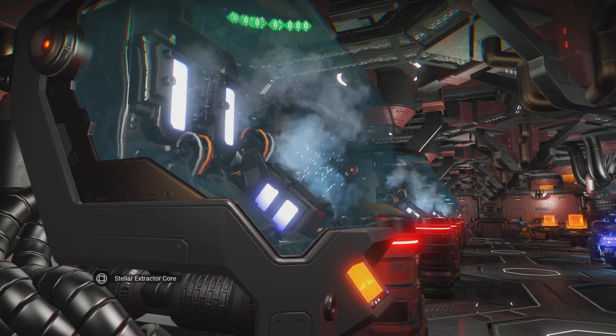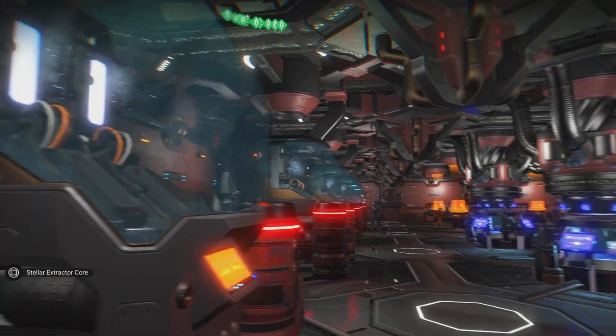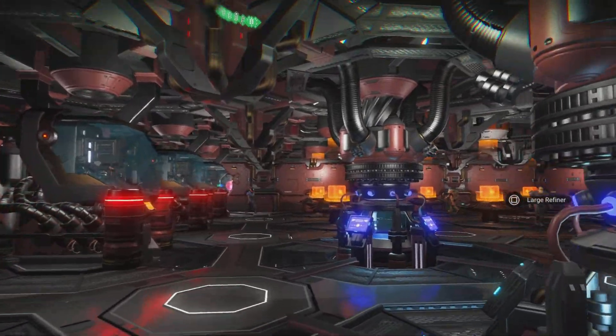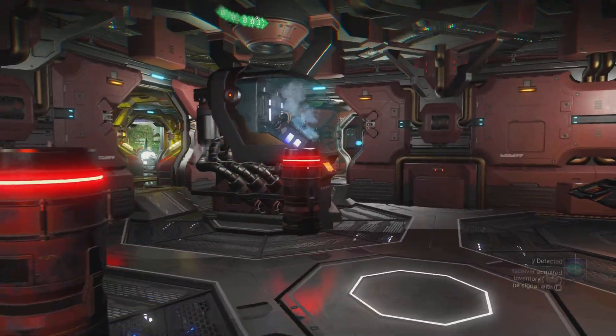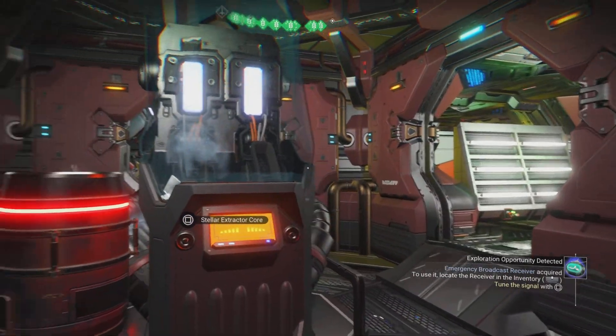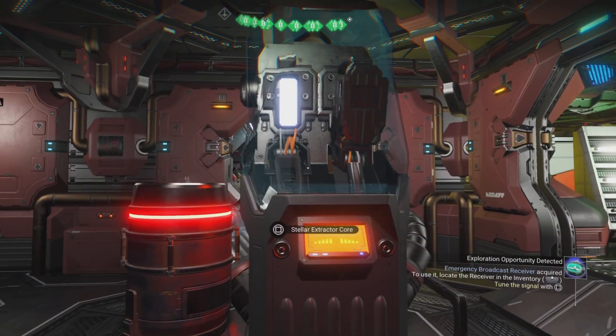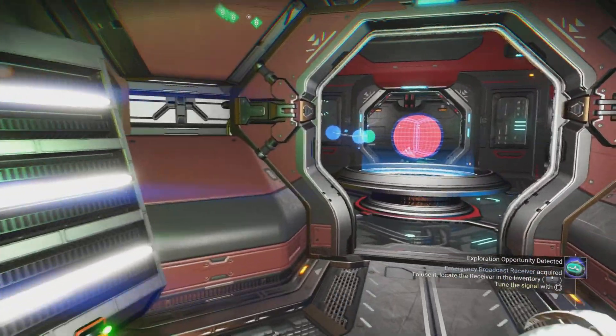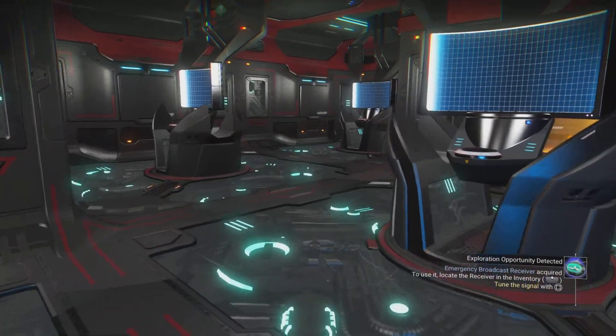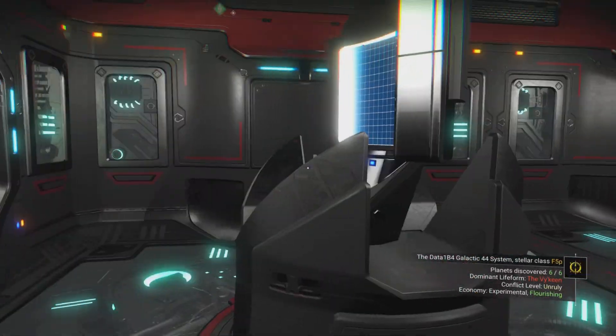That'll pretty much do it — those are your stellar extractors. Go get them, go build them. It's a much easier way to collect these gases than to set up on individual planets, going back and forth capturing it that way. I'm really glad they added this into the game. Thank you very much — very useful.